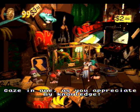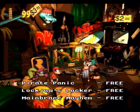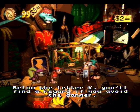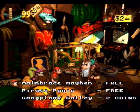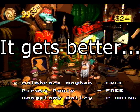Cranky says the exact same thing every time. He has a bunch of hints for where you find bonuses. For example: 'Pirate Panic — try using your team throw at the start,' and they're not all bonuses, more like hints below the letter K. 'You'll find a reward if you avoid the danger.' The title is the level's name he's talking about.